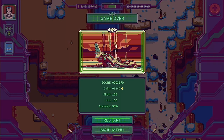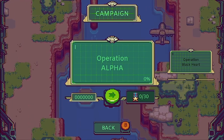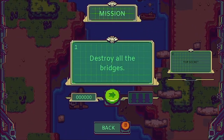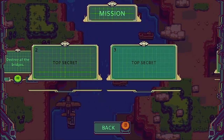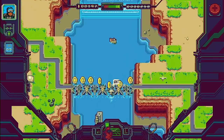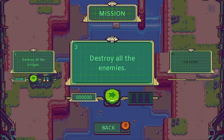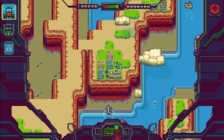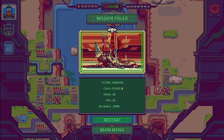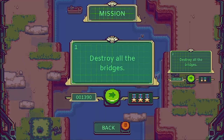Heading back to the main menu we can check out the game's second mode — Campaign. Here we can see four different operations, each containing 10 levels. We must complete a level to unlock the next one, and complete all 10 levels to unlock the next operation. Campaign mode tasks you with completing specific challenges: firstly, levels which task you with destroying all bridges or enemies — missing a single one will result in failing the level. The game won't tell you this until you've finished, so if you think you've missed one you're better off just restarting. You can also earn between one and three medals per mission, awarded for zero deaths and high accuracy.